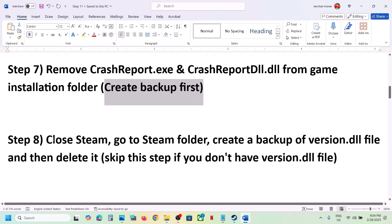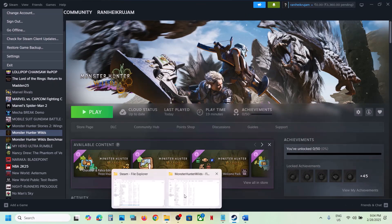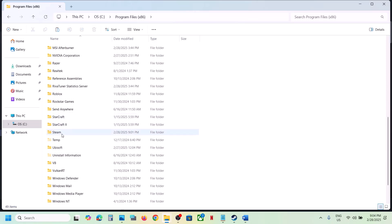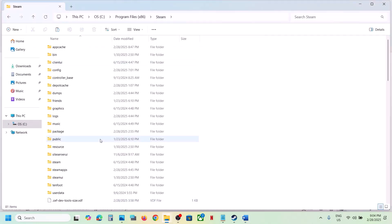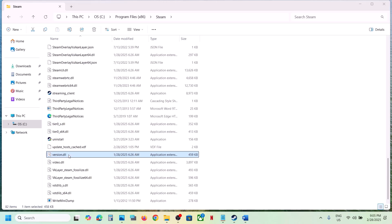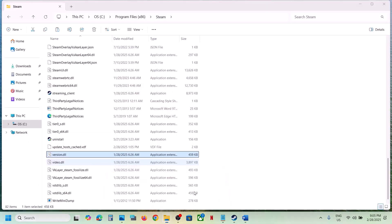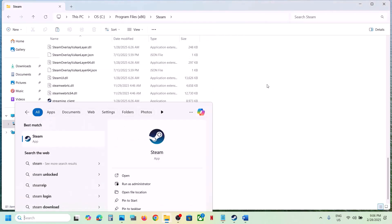The next step is to close Steam and go to the Steam folder. Exit Steam, then navigate to C drive, open Program Files (x86), and open the Steam folder. If you see version.dll, create a backup by copying it to the desktop, then delete that file. Now launch Steam as an administrator, and once Steam is up and running, launch the game and check.